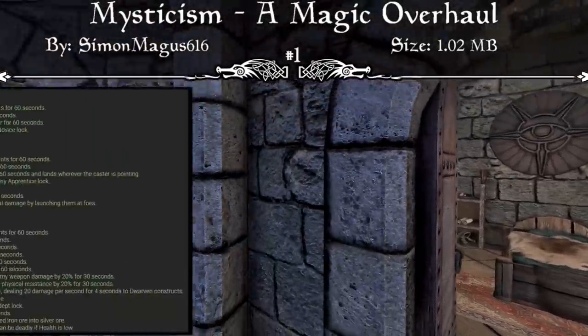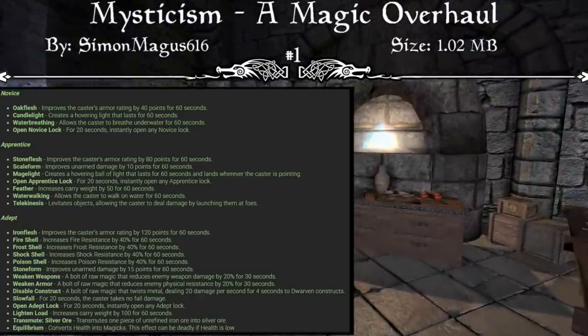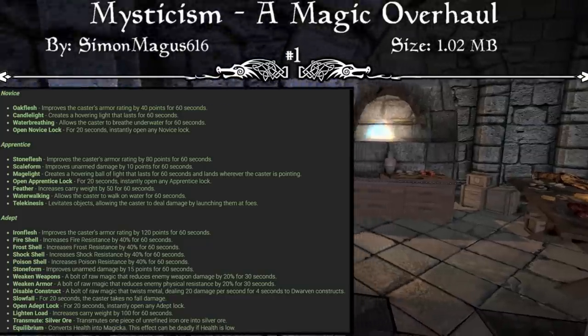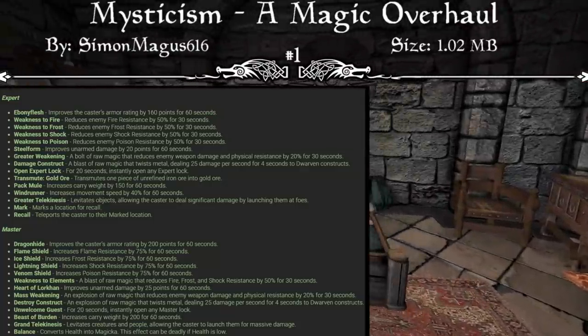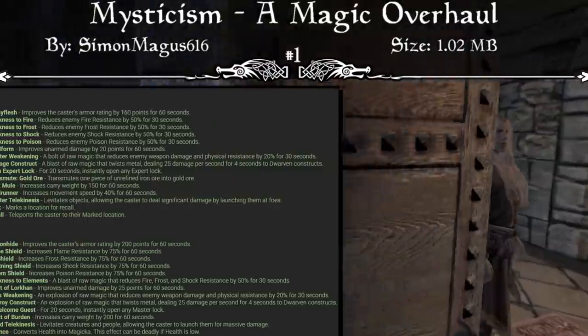Moving onto Alteration, which in vanilla Skyrim is the primary school for defensive magic with a little utility on the side. Mysticism significantly increases the defensive potential of Alteration and adds dozens of new utility options. It also adds several new options to control or debuff enemies, making Alteration the ultimate support school for just about every playstyle.